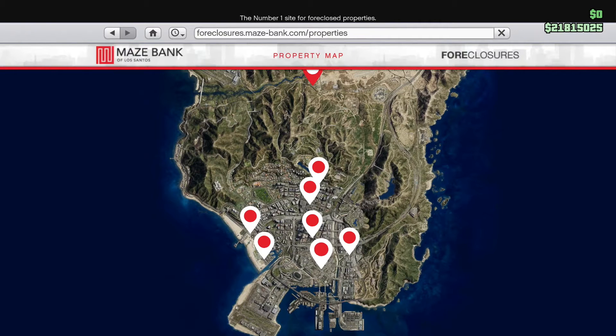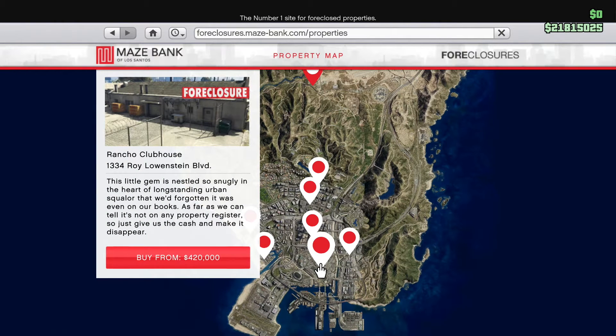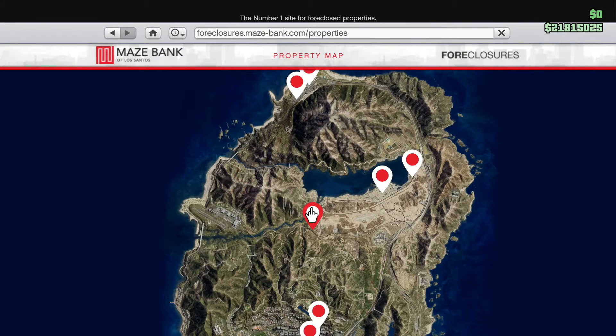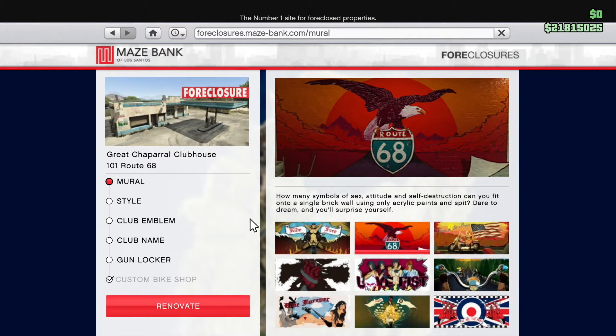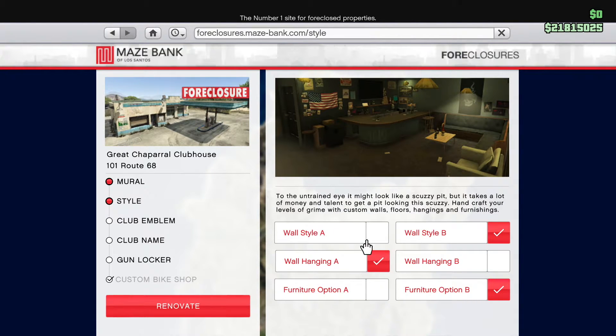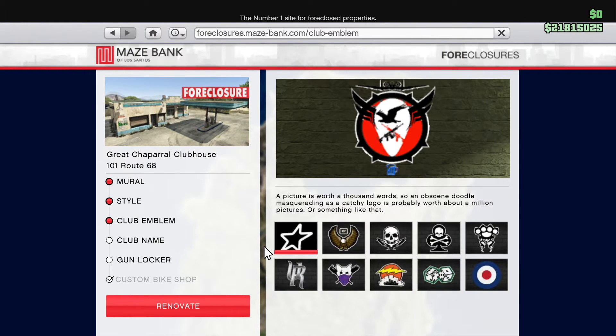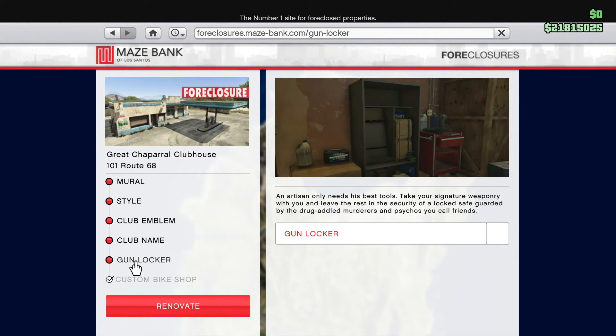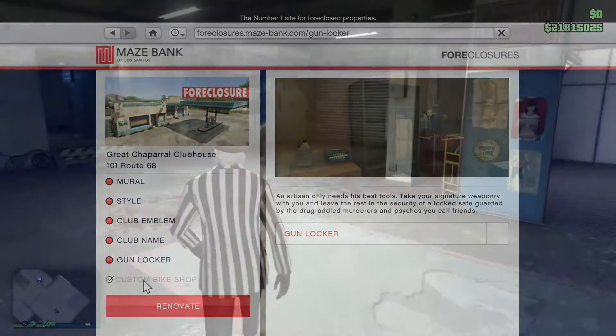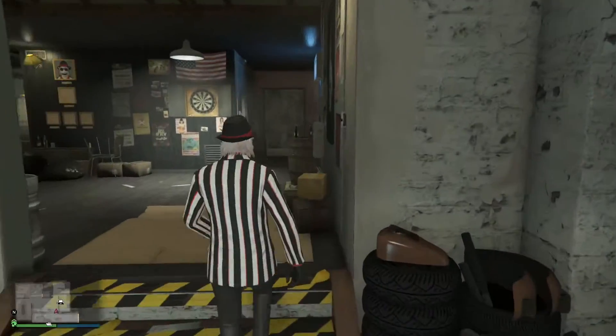You can see here it says Foreclosure, Mays Bank — these are foreclosed properties you can use as clubhouses. This one is the most expensive, and mine over here is the cheapest. You can go in and renovate it — you can choose murals, change the style of the clubhouse, make it nicer, put an emblem on. I just chose my crew emblem. Club name — I named mine Phoenix Fire. You can also put a gun locker in, the same way you can in the offices.